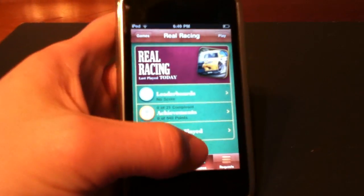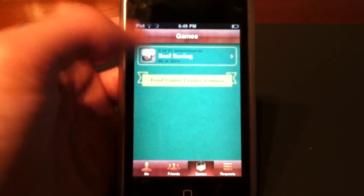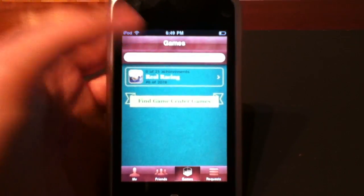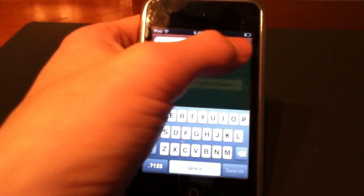You can also do friend requests and everything like that. And of course, if you have more than one game, you can scroll through or just search and pick out whatever game you want.